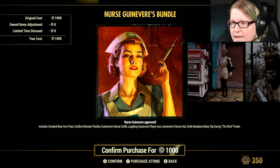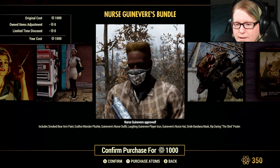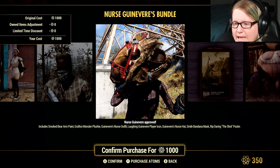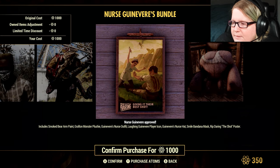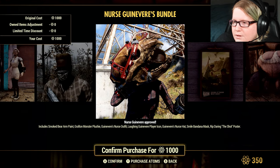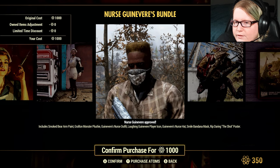Nurse Guinevere is 1,000 Atom. It comes with the Smoked Bear Arm Paint, Grafted Monster Plushie, Guinevere Nurse Outfit, Laughing Guinevere Player Icon, Guinevere Nurse's Hat, Smile Bandana Mask, and the Rip Daring The Shot Poster. Some of this is from the scoreboard and some of it is not, just like the previous bundle.